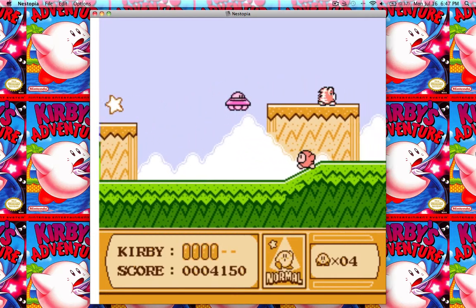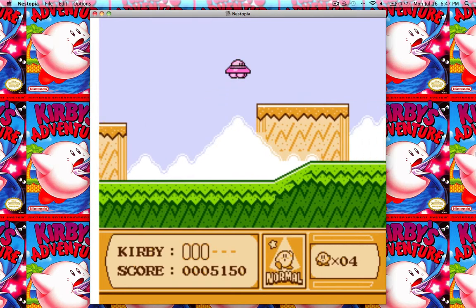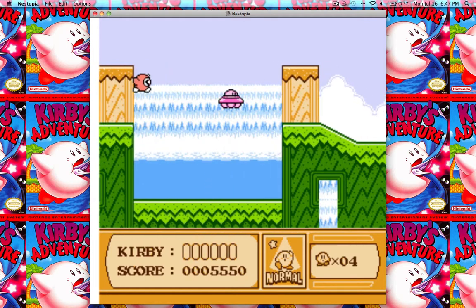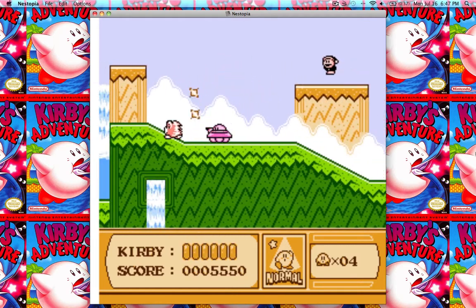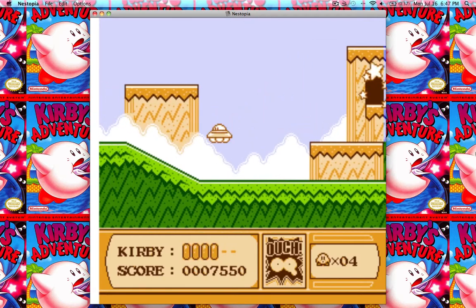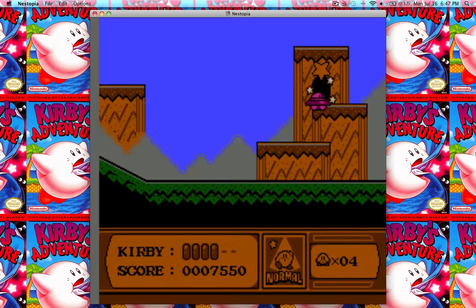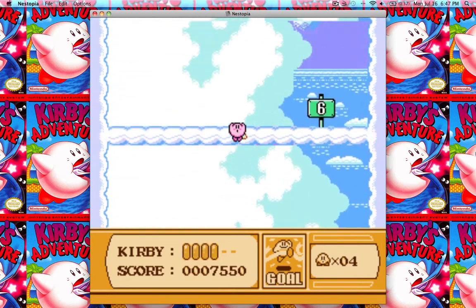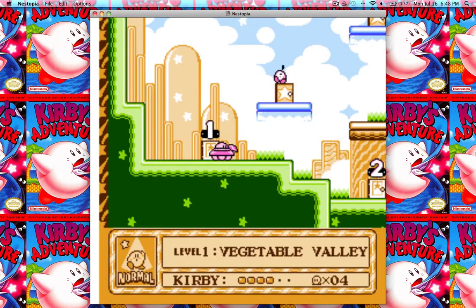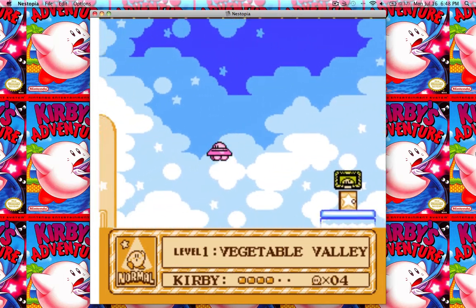There we go! Oh my god, yes — Jesus, that is really hard to do. But now a bonus effect: we can get hit as much as we want and we are never going to lose UFO Kirby. This works with Hammer, Parasol, and Sword as well — those four powers. As you watch, we can get hit a whole bunch and still keep right on trucking with our ability. You can use this even if you haven't beaten the stage yet, and it has the added bonus that you can get hit and not lose the ability. You can play through the whole game with UFO Kirby — it's going to be pretty awesome.